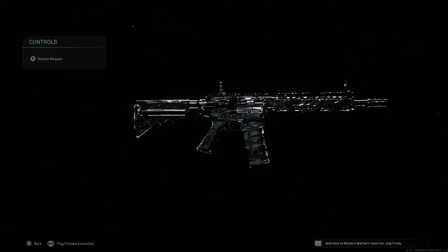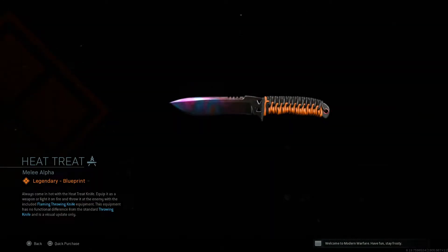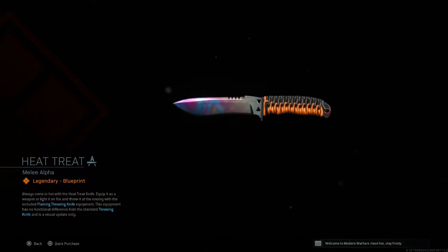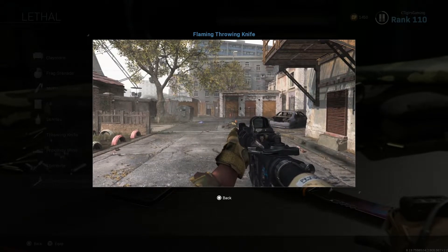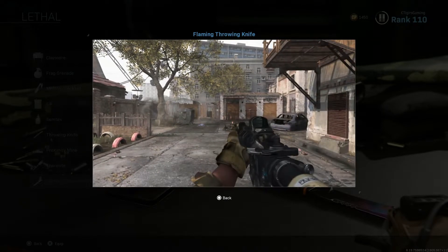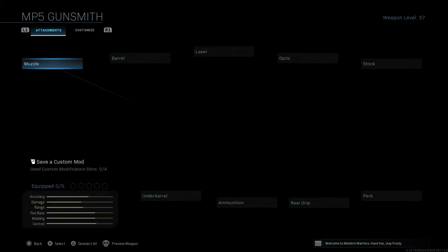Now we move on to this very interesting knife. It's not just a knife with a camo — this is actually a flaming throwing knife. When you throw it in-game it's on fire. It doesn't shoot fire, but it lights up as it flies. This bundle is called the Pyromaniac and it comes with the Fire Starter Krueger skin, a shotgun, and a couple of finishing moves. It will cost you 1,800 COD Points.